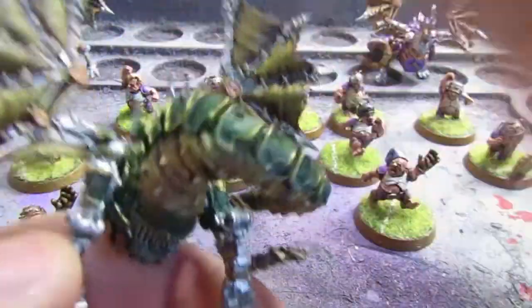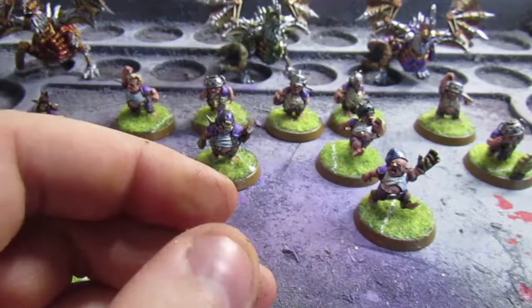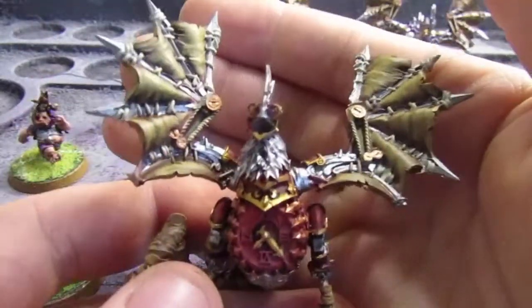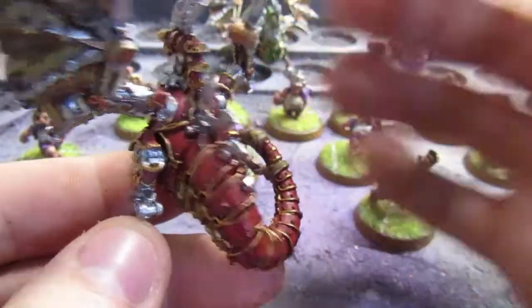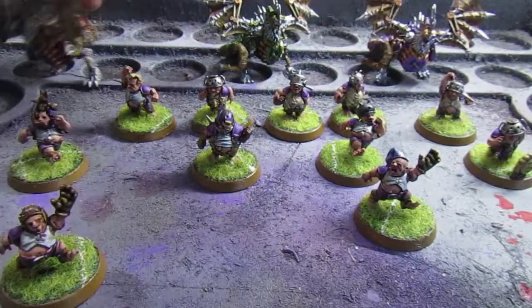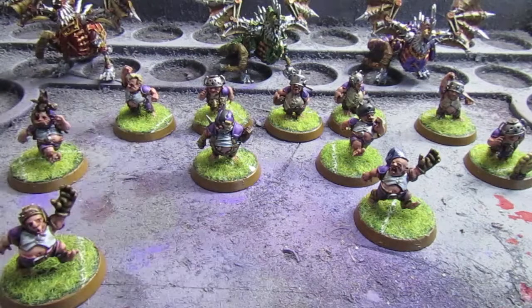The next thing I'll be doing is building my own Blood Bowl team — I went with the Chaos Warriors, so there's a purple one, a green one, and a red one. I'm painting Imperial Guard as well, but they're in a case so I won't take them out to show you. That's it for today's quick little update — thanks for watching, stay tuned for more videos, and goodbye!